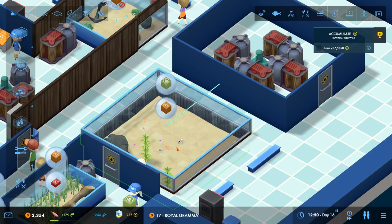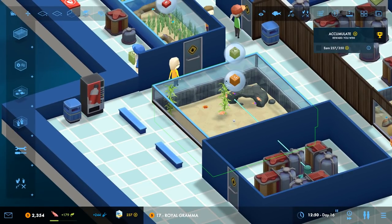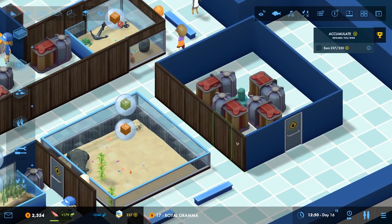I'm gonna put a few more bits and bobs in here and paint it. I've just unlocked this new painting thing which means I can paint stuff, which is cool because I had just blue everywhere before. Now I can actually paint my aquarium and make it look pretty.